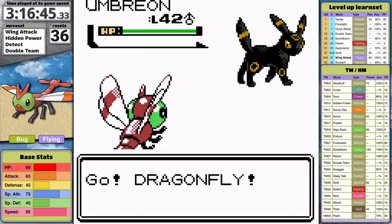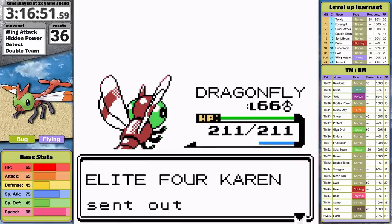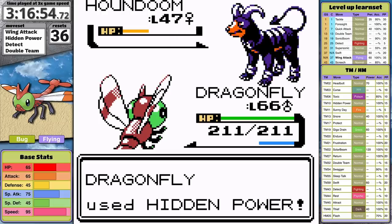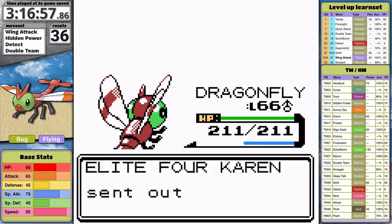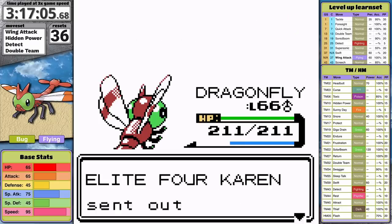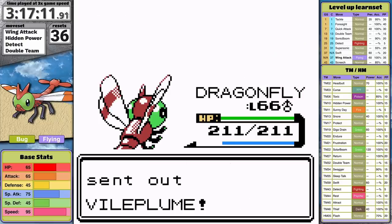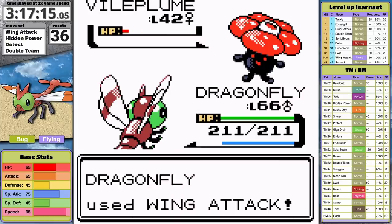Because I have a STAB bug move, Karen's really easy as predicted. I'm actually able to one-shot the Umbreon. My hypothesis about why Yanma is so effective here: its nickname is clearly concealing that it's a Bug-type Pokemon based on a dragon bug, so Karen doesn't know about that typing. In this case, I guess bug is just its hidden power.